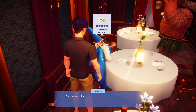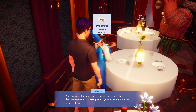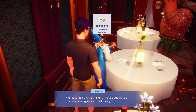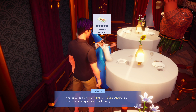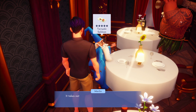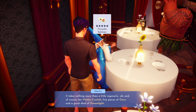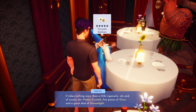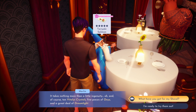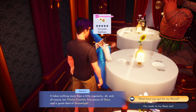I'll pick them all up. Merlin continues: "The fastest means of clearing away your problems is with your pickaxe, and now thanks to this miracle pickaxe polish you can mine more gems with each swing. I'm sure Mr. McDuck will be happy to hear that." And for the polish, it takes 10 vitalis crystals, 5 pieces of onyx, and a great deal of dream light. I hope I have enough dream light for all this.